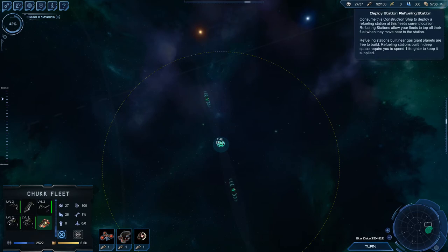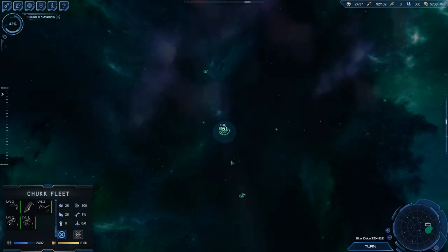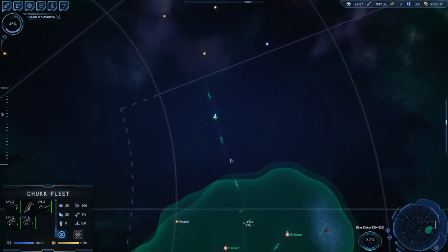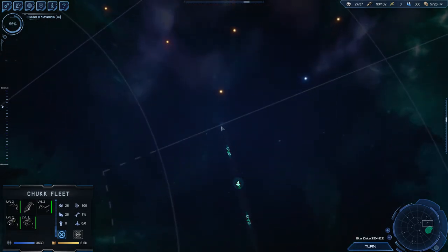Let's drop the fuel base right there — fueling station, there we go. So we're down a little fuel, not too much. We should be able to stay there now and refuel. It worked — we're refueled now, sweet. Thanks for that hint. Let's go on the superhighway once again. Why is that three turns if you're on the superhighway?